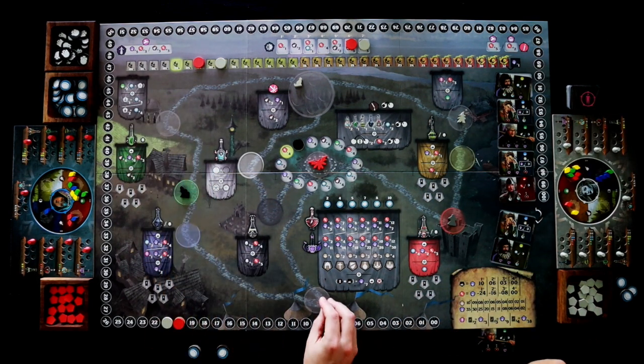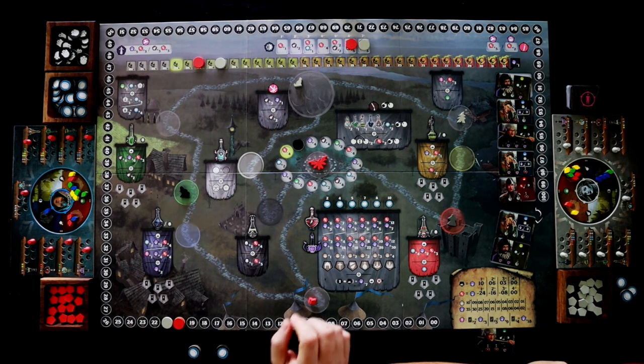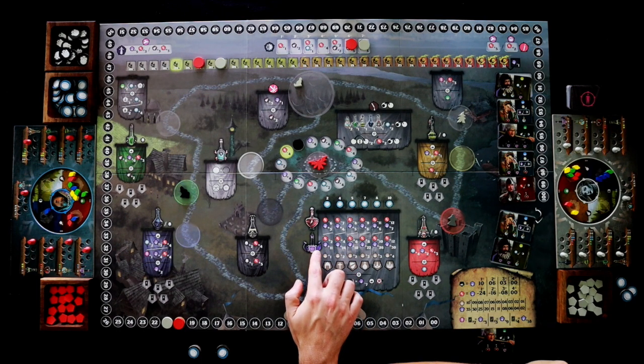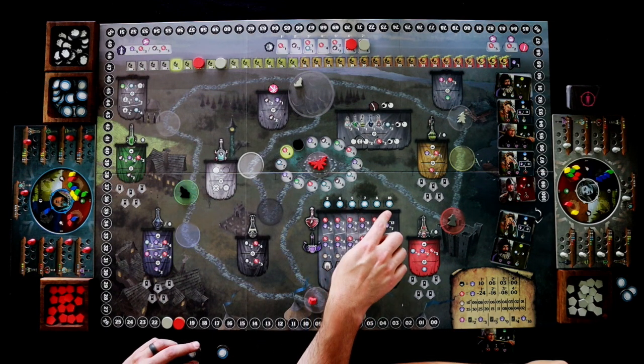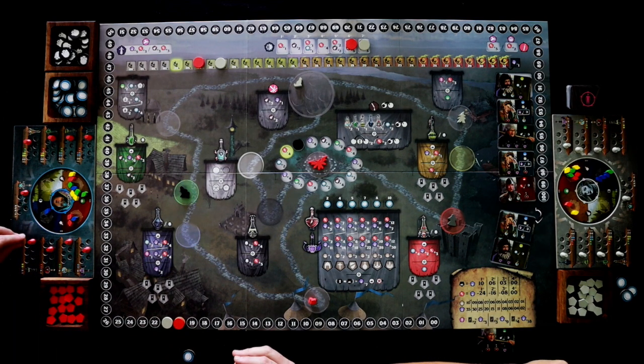I'm just going to go down here — I've been saving up some coins for this. On this one it works differently than other spots. You're going to look at these different potions and pay one of those to take one of the actions listed on there by paying the coins listed above it.